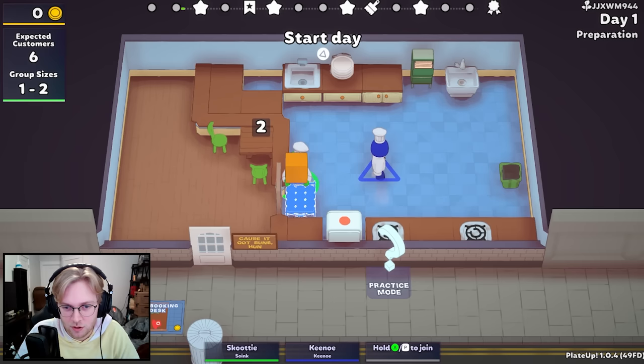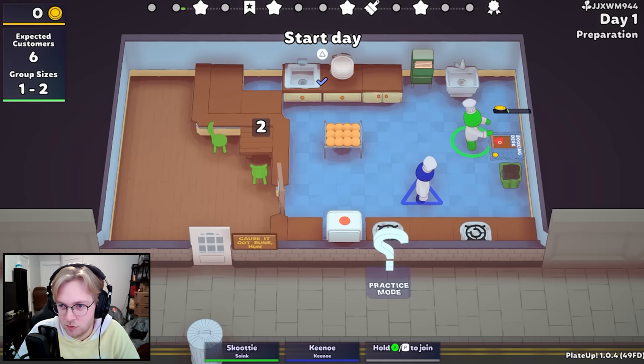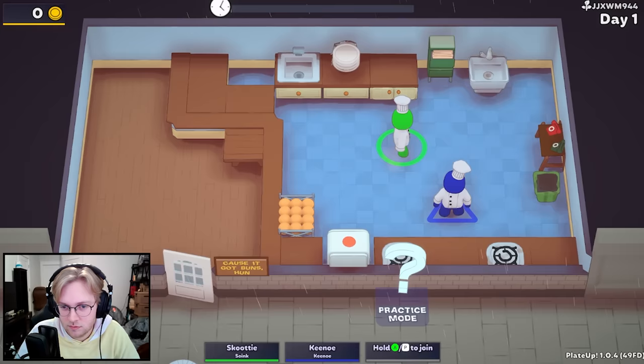Hold up. Maybe we can do the booking desk. The way the booking desk works is basically you call people in faster — it doesn't add to the amount of people, but you get extra money for it. So you just call and yeah, okay, I got that.